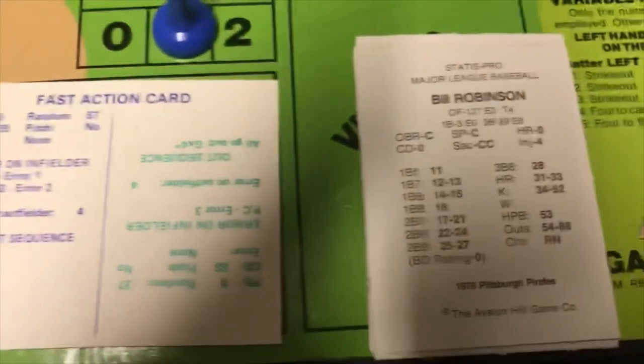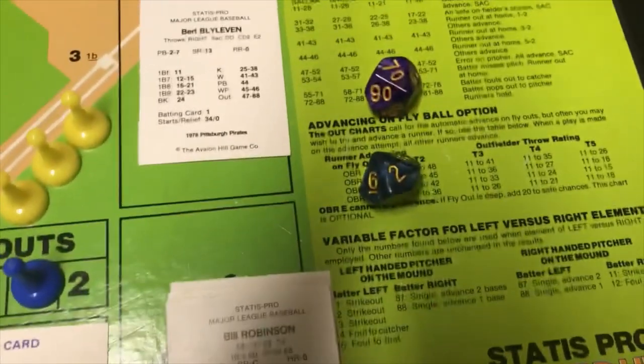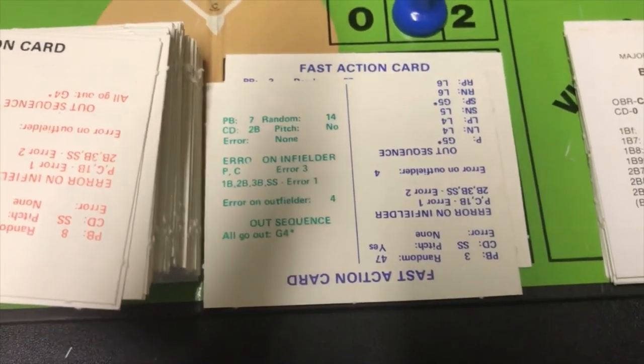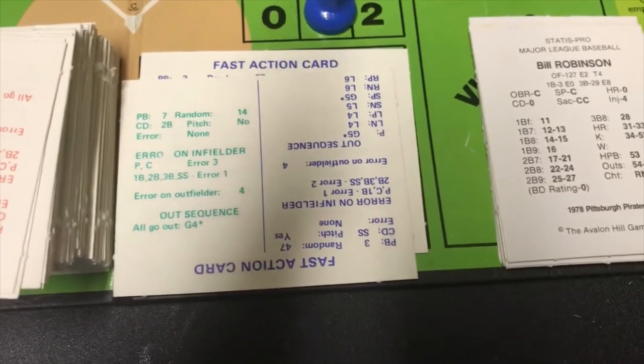The next batter is Bill Robinson and the roll is a 9, so that isn't on Kruko's card — it falls on Bill Robinson's card. We roll the 2d10s again and get a 72, which is in the out range. He's an RN, so we pick the split deck card and get G4. We'd then check for an error on the play.